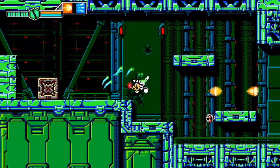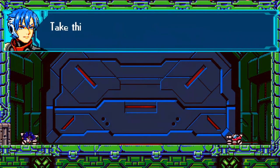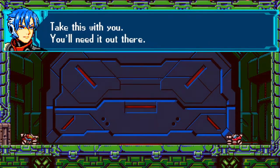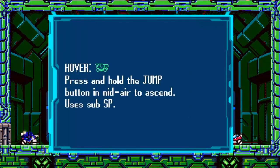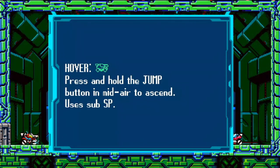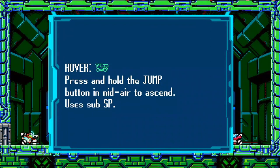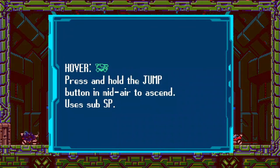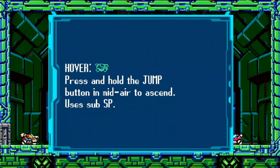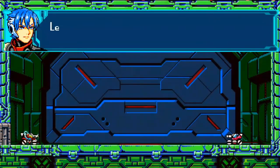If you let the weapon completely deplete, it becomes really weak and the meter has to charge all the way back up before you can use it again, so keep an eye on that meter. One of the cool things in this game is that you'll keep getting more upgrades — you'll get a hover attachment for your ship, continue earning new weapons as you go through, and those weapons can open up new areas to progress through.